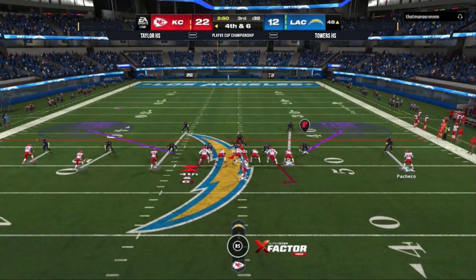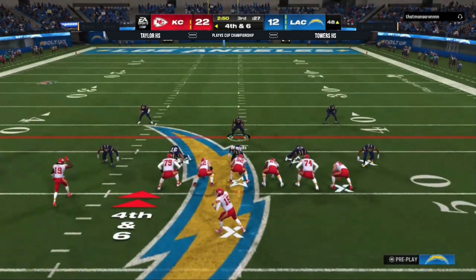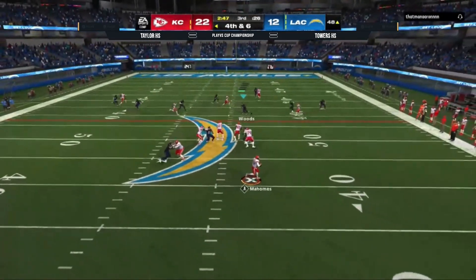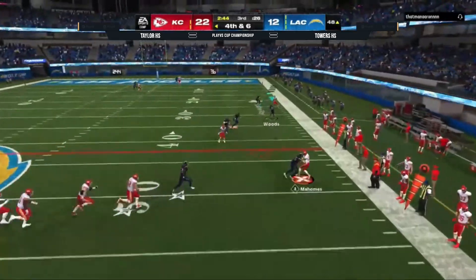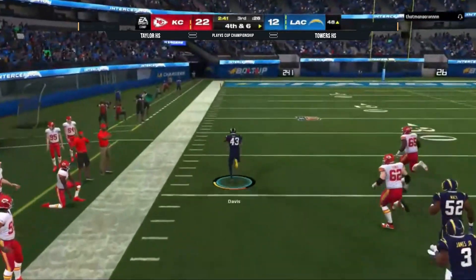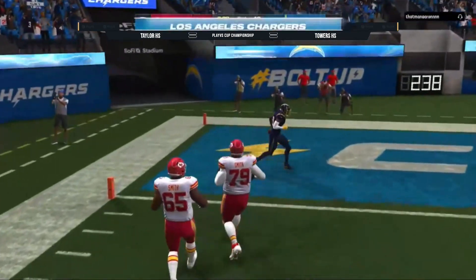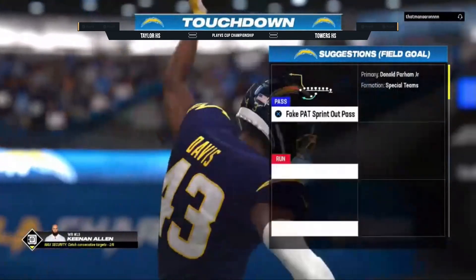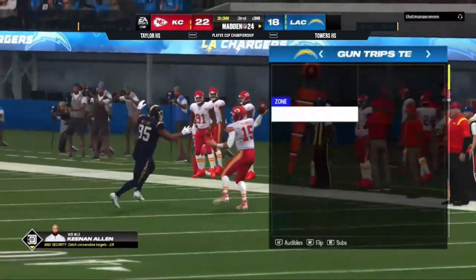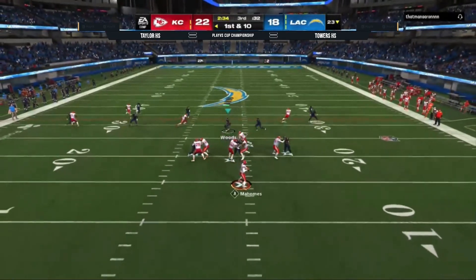Patrick Mahomes in the shotgun, Pacheco going to go ahead and move out to the right — empty backfield. I don't know if he's trying to get him to jump offsides, but it doesn't matter. Here's the snap, going to roll to the right — No! That's a last-moment interception. Davis, he's going to the Baja — taking it to the crib. Just when you thought the game was over, the Chargers are back in it with another mistake from Patrick Mahomes. $1,500 money match, essentially.